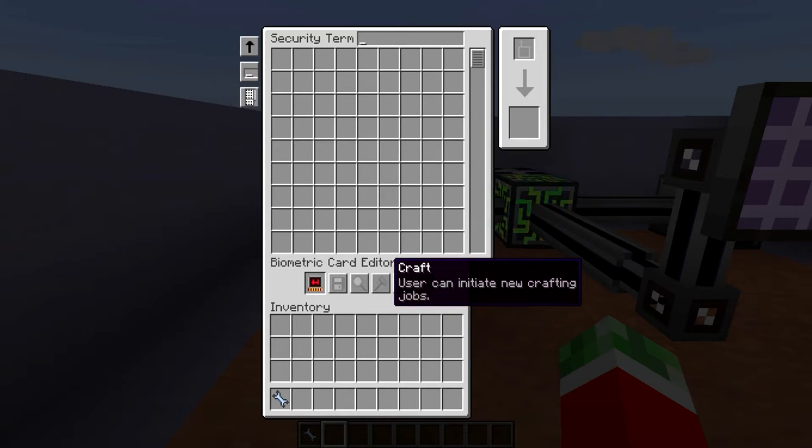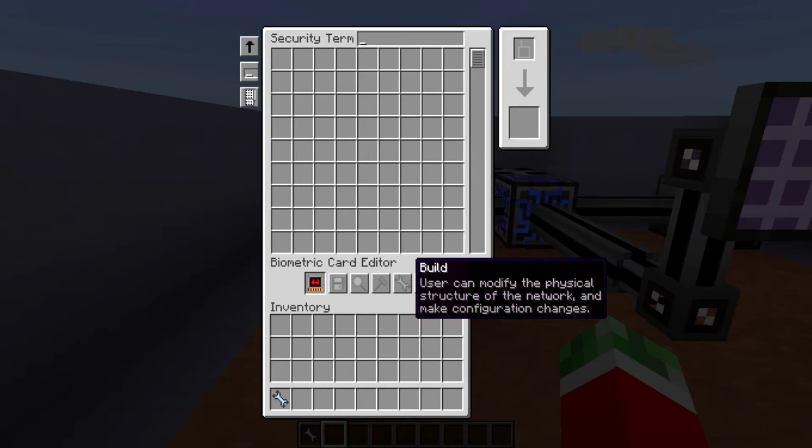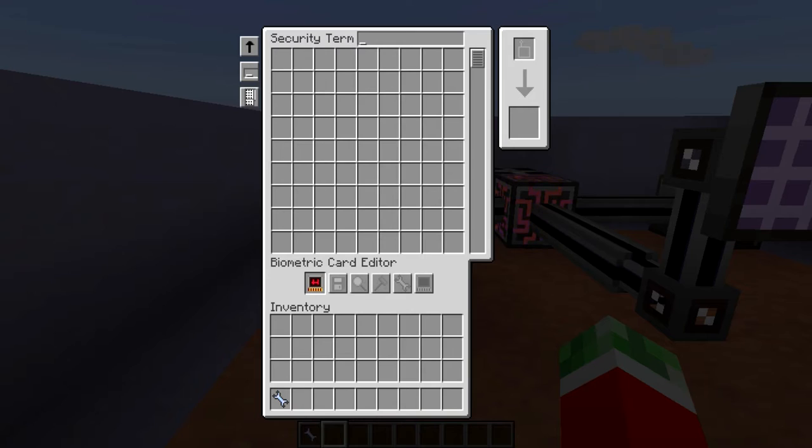Then there is the craft button that can allow players to initiate new crafting jobs. The build button allows people to actually build things on your ME network — otherwise they won't be allowed to do so and it will simply give them a message that it's not allowed. And the security option allows another player to actually access this terminal and change the permissions of other players.